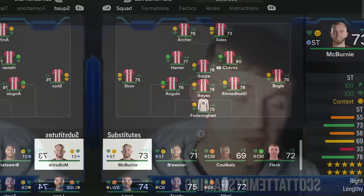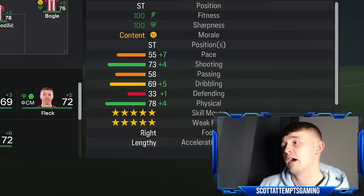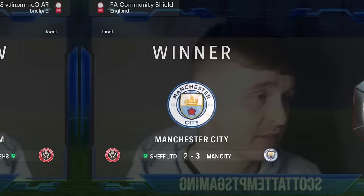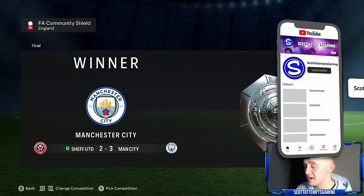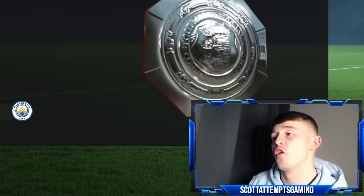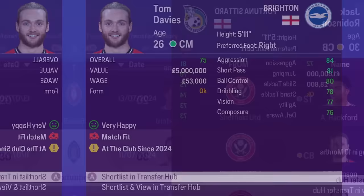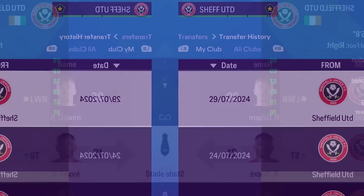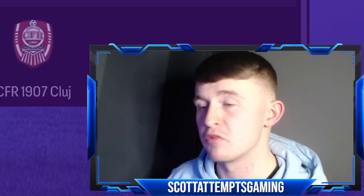We kicked the season off with the Community Shield, which we lost 3-2 to Manchester City, but gave a very good account of ourselves, pushing City all the way at Wembley. There were several outgoings: Tom Davies left for Brighton for £5.7 million; Jack Robertson left for Fortuna Sittard for £1.7 million; Antoine Hackford joined Bristol City on loan; Harry Boyes left for CFR Cluj for £970k; Benny Traore joined on loan; and Ben Osborne joined Cadiz for £2.1 million, bringing our transfer window to a close.